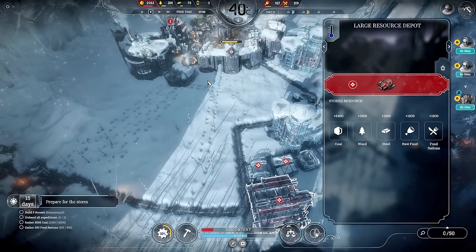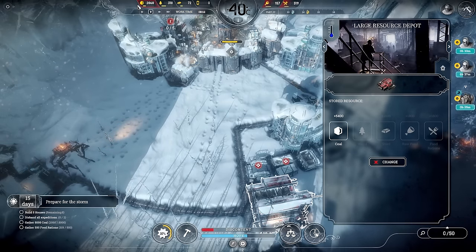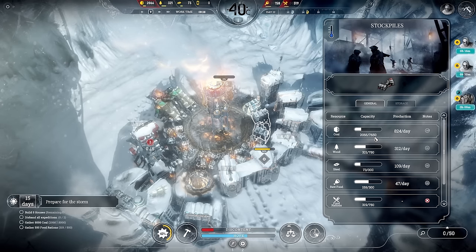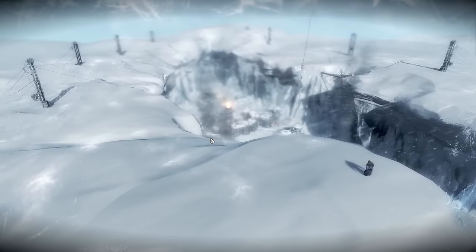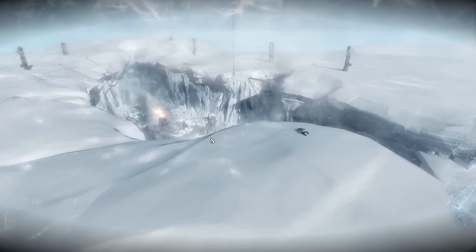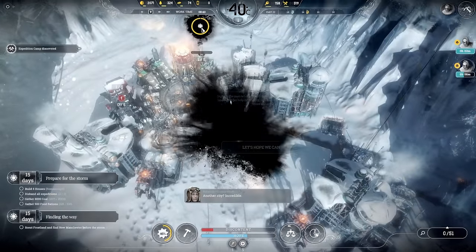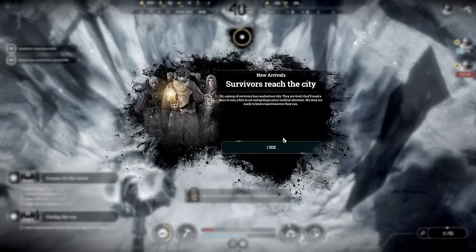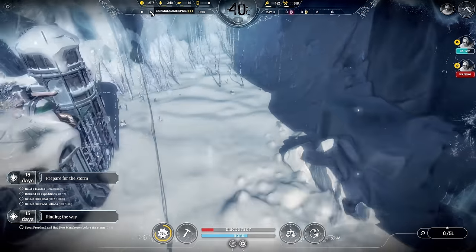We need to change that to coal so we can store another 5,400 coal. I don't know how much capacity we've got — seven thousand six hundred and fifty. That's still not enough, I think we'll need another one. Here is the worker from New Manchester — I don't know how he's made it over here. He collapses on the mountain, luckily someone saw him. He's saying New Manchester needs help — the messenger arrives.